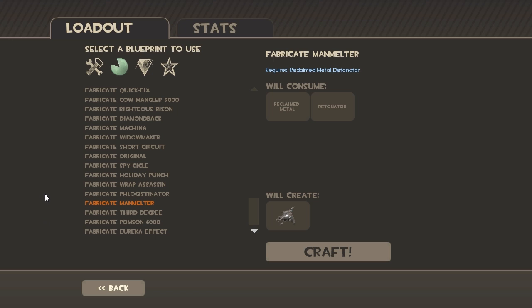Next is the Manmelter, the pistol for the Pyro. You're going to need a Reclaimed Metal and a Detonator.